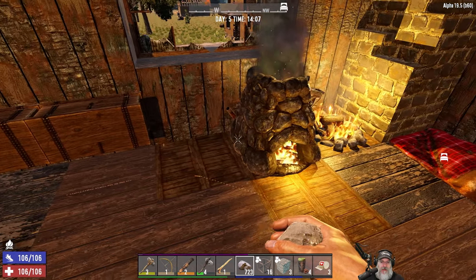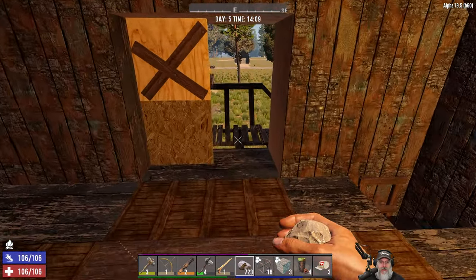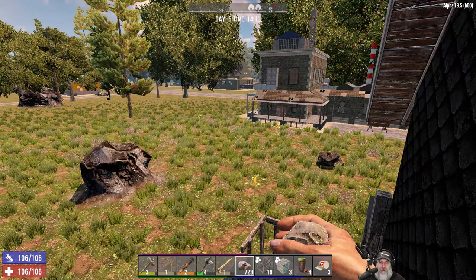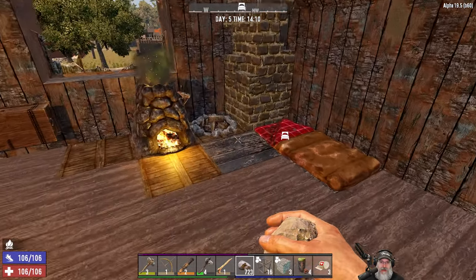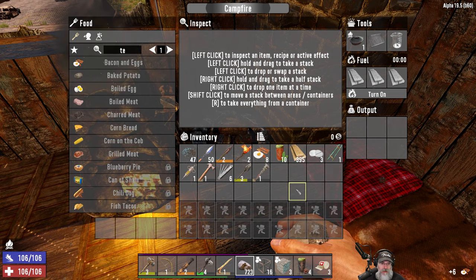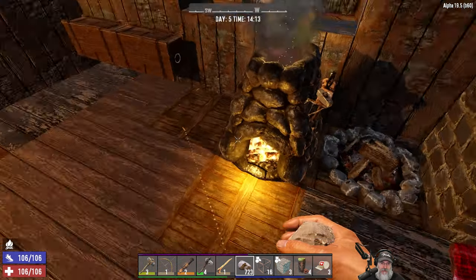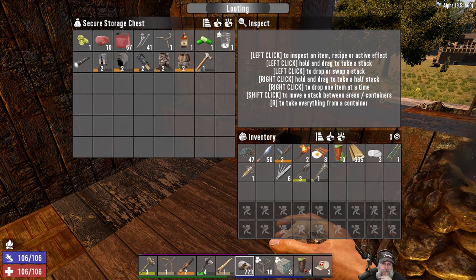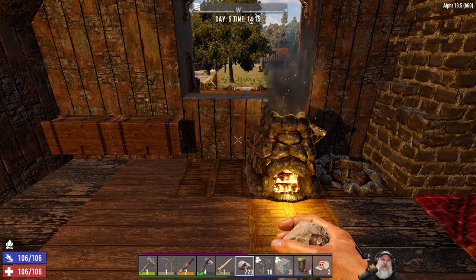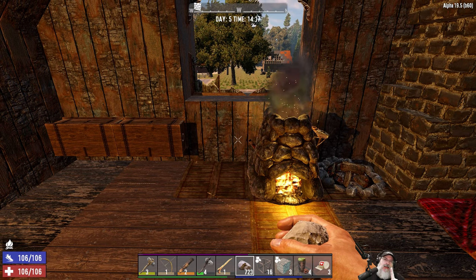All right guys, I think we're going to wrap things up here — this was a good episode. I want to find another wrench before we give up the only one we have. The way to do that is to continue looting POIs and looking in sinks in particular. We've got eight bacon and eggs and ten red teas so we're doing great on food and water. I'm feeling pretty good about where we are in the playthrough. Put the hammer away in storage for the workbench. Thanks for watching — I hope you enjoyed this episode. If you did, please hit that like button. Bye!